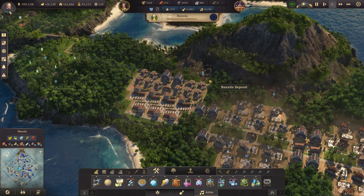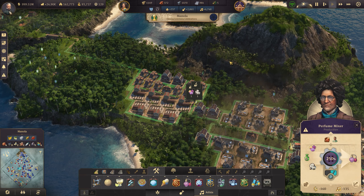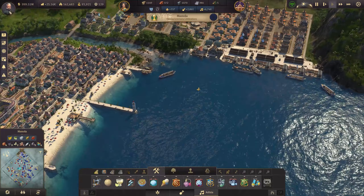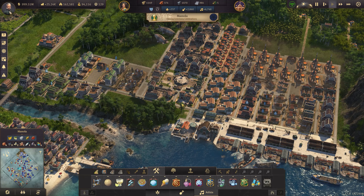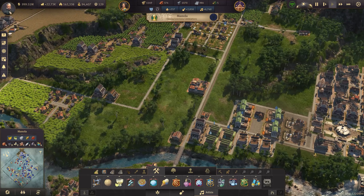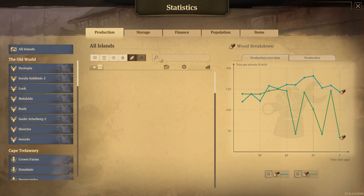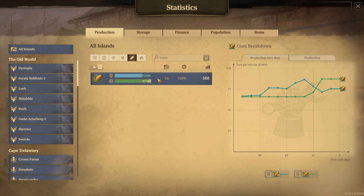So we're making enough perfume. I could just doubly check we have enough base ingredients - orchid, coconut oil, and ethanol. Checking orchid - yes. Coconut oil - yes. Ethanol - yes. So we're producing enough of all of that. For ethanol the base ingredients are corn and wood. The extra cornfields are down now but corn is something we're going to have to fix because it's not fully satiated globally just yet.